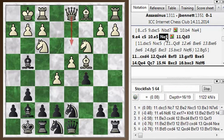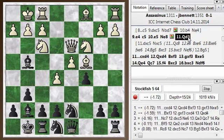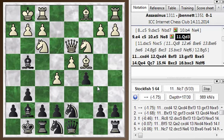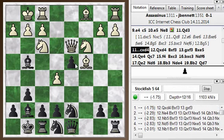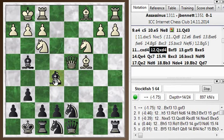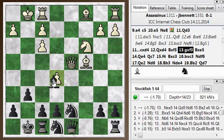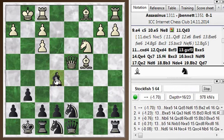I played knight e8, and he played queen d3. This is just a bad move and probably losing. I don't always play the best moves from here on out, of course. But now I can just take this pawn, and when he takes back, I can grab the pawn in the center. I need to take on f3 first since the knight's still defending it. That disorders his pawns on the kingside and allows me to pick up. I played bishop takes e5; the engine likes knight takes e5 a little better.